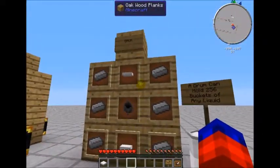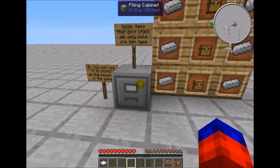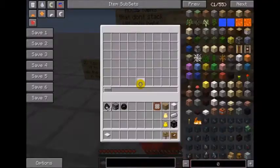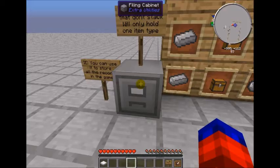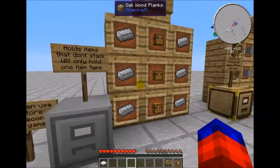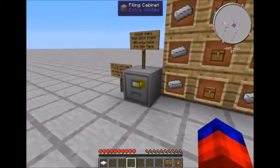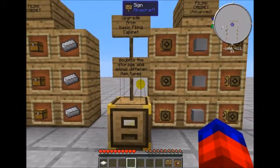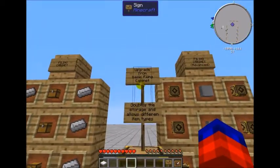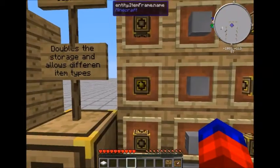Next up is a filing cabinet. The nice thing about this is that it will hold items that don't stack, so if you were to pick up a whole bunch of records or saddles you could dump them in here and it would store them all — up to 128. There's also an upgraded version that doubles the amount, going up to 256 and then 512, and this one will allow you to store different items like swords, bows, and other weapons and tools that don't stack.